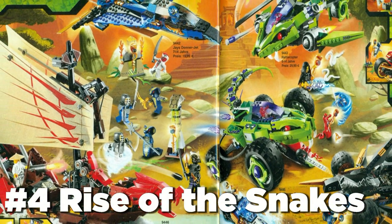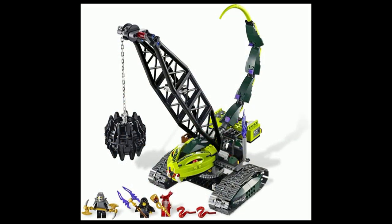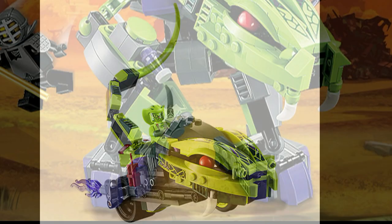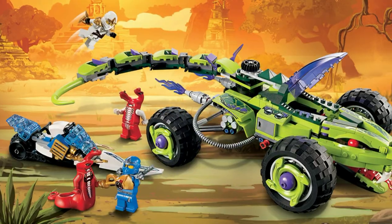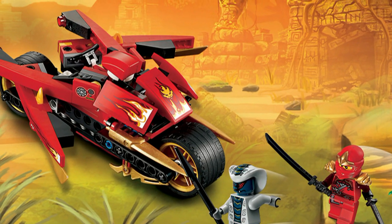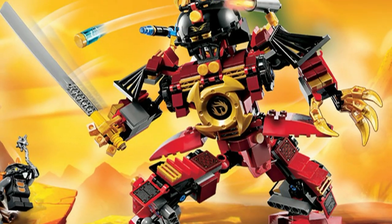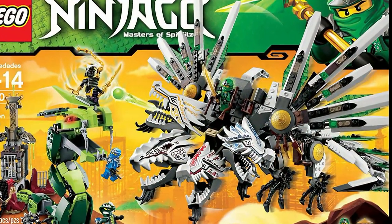Rise of the Snake still remains one of my favorite Ninjago waves to date. Almost all of the sets were good, with standouts being the Destiny's Bounty and Fangpyre Wrecking Ball, and it features some of the best villain sets we've ever gotten. Every villain set makes great use of the snake theme, with the Rattlecopter and Fangpyre Truck Ambush being some of my favorites. The Ninja all had great vehicles, with the Tread Assault being the most unique and Kai's Blade Cycle potentially being the best motorcycle build Ninjago has ever gotten. The Samurai X Mech is also one of the best mechs in Ninjago, and the only set I'm not fond of is the Epic Dragon Battle, which is why this wave isn't higher on the list.